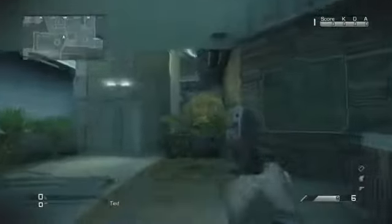So basically you want to come where I am. When you come here, you want to jump on top of it, and when you do, you want to prone underneath the stairs and go in the corner of this wall. I like this spot because when you're behind it, you can actually creep over the wall or look next to the wall.